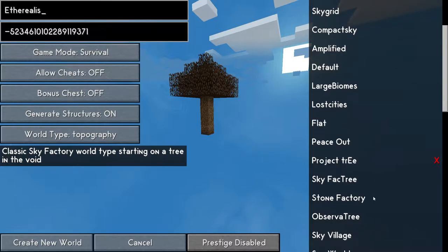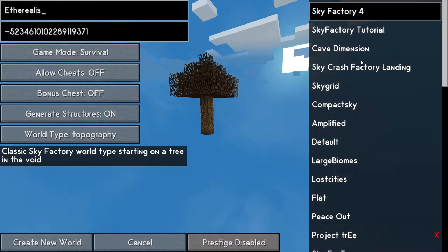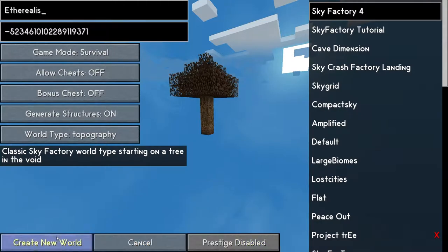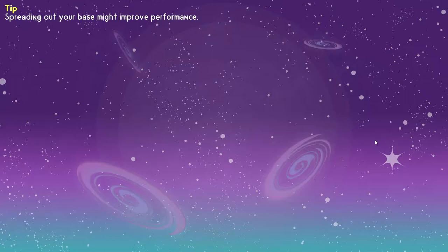There's all this stuff over here. I don't know what all this means, but we're going to leave it on Sky Factory 4. Prestige disable — what's this? Prestige mode allows a player to collect points to unlock content; unlocks are global and will persist through all prestige-enabled worlds. Interesting. Let's leave that off for now. If that was default, it would be enabled, right? We will leave that turned off.